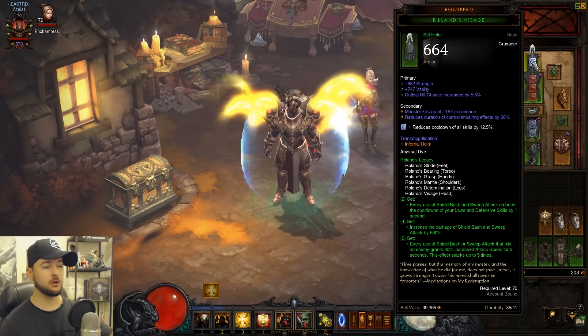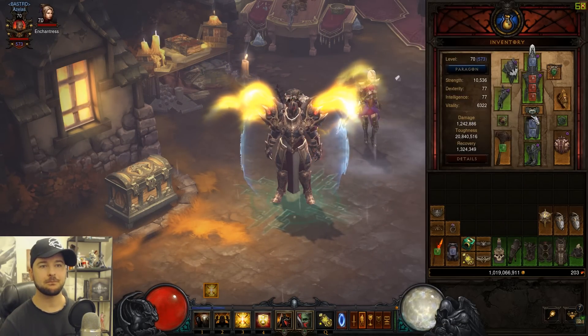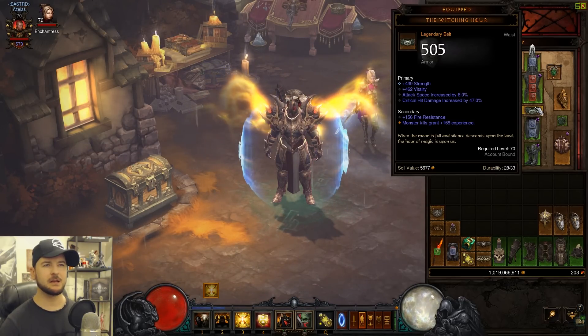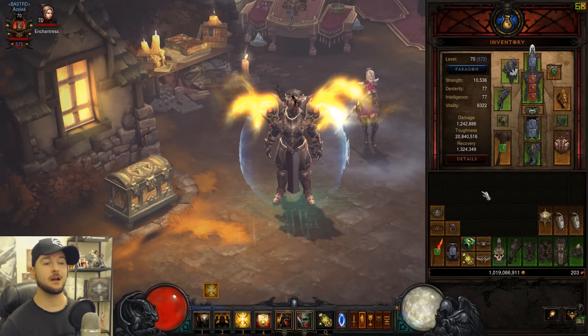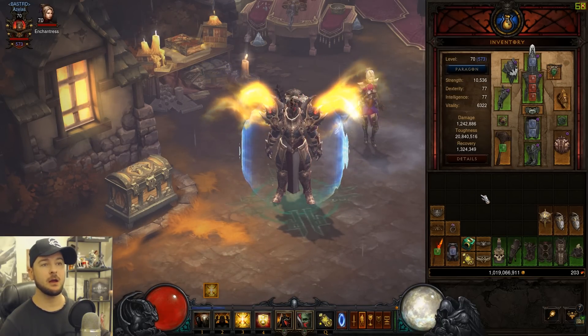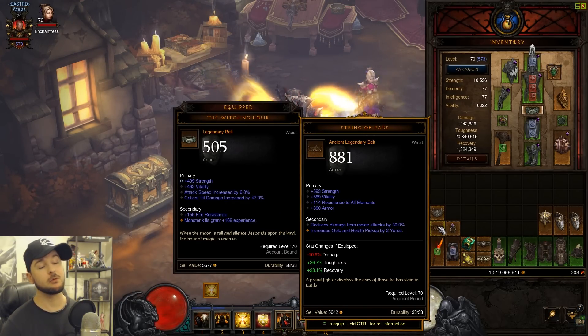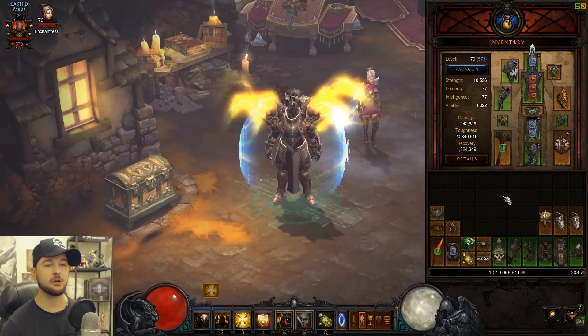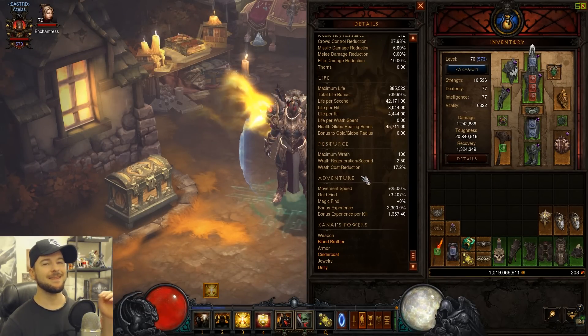For the belt it depends on your survivability. I'm using Witching Hour because my survivability has improved significantly step by step as I make improvements, but String of Ears would definitely be a great alternative if you need more survivability.